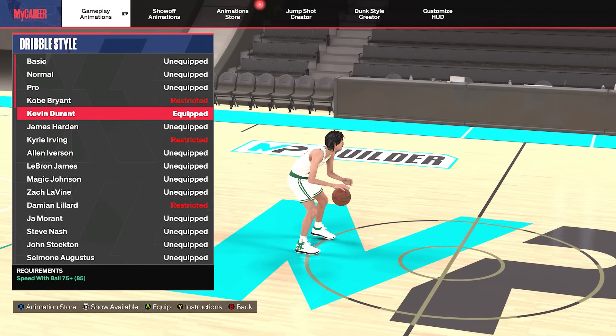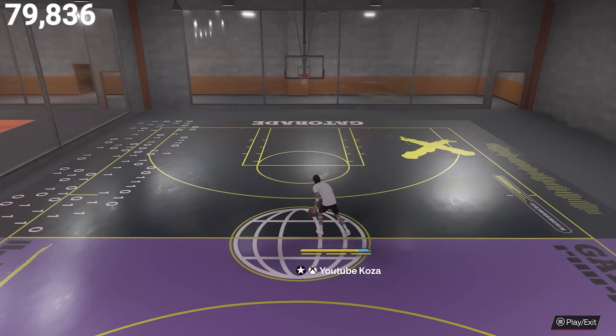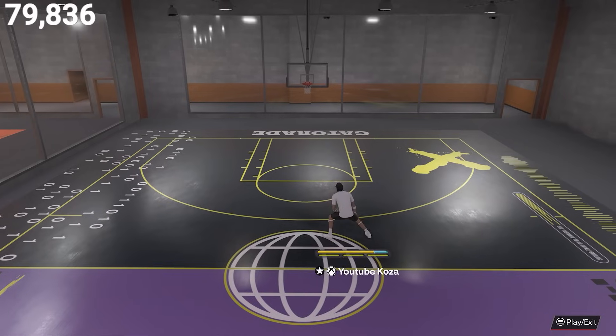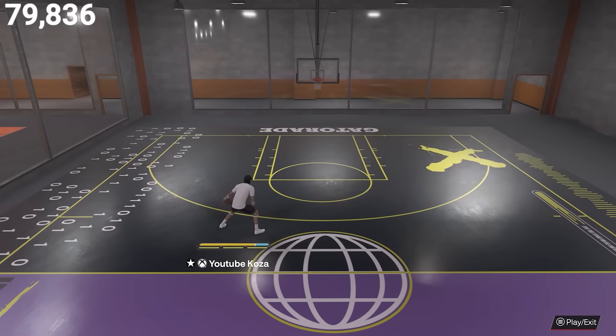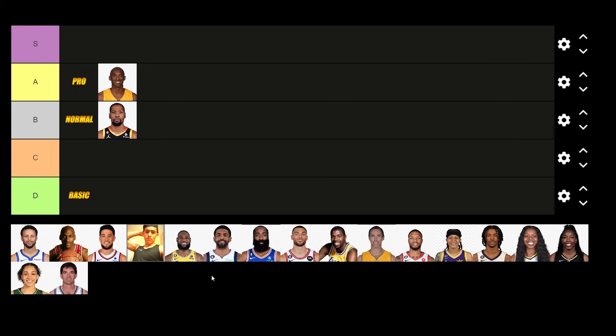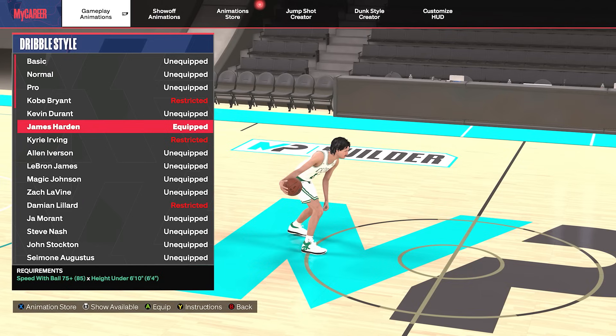Up next we have Kevin Durant, requiring a 75 speed with ball and no height requirement. Now he doesn't have the best speed boost towards the ball hand and he doesn't have the best cross launch animation, although it's not bad, but he still gets that pro dribble style diagonal back animation. So being decent all around but also getting that pro dribble style diagonal back animation, we're going to throw him in the B tier.